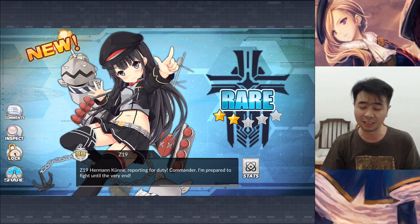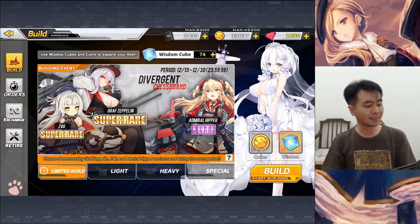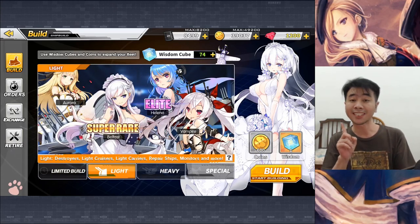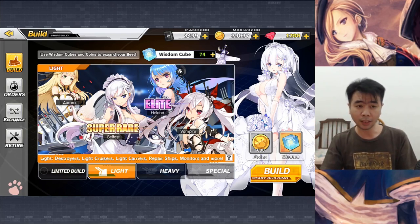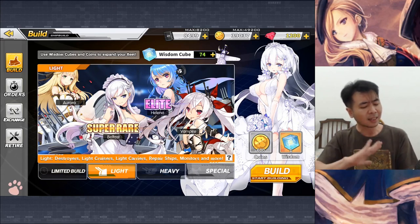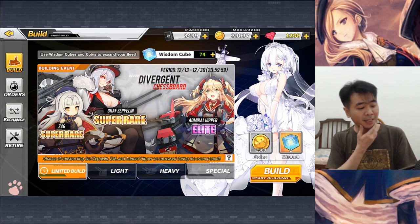Do you guys pronounce it as Z or Zed? I think it's supposed to be Zed, right? That was my first multiple. I got what I really wanted. As for the Z46, I'm not so sure if I wanted her or not. There's actually a new ship here on the light build called Aurora — not the one with AV, because that one you get from beta testing. This one is a new one and I kind of heard she's actually good. But I think I'm just going to build her off-event. If this event banner is gone, then I'll try to get Aurora. But for now I'm still not decided about this one.